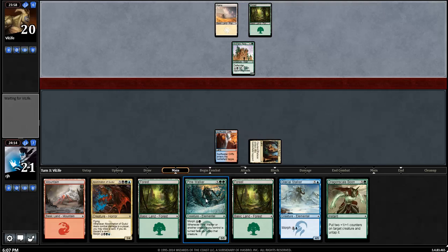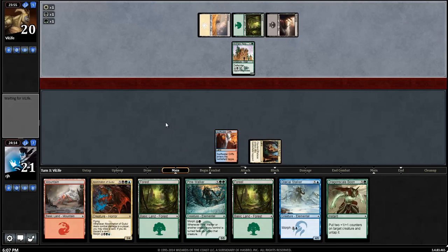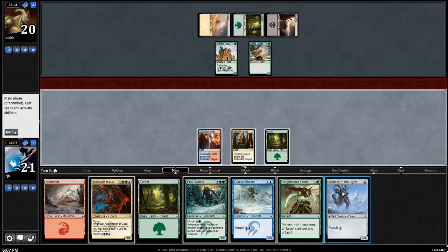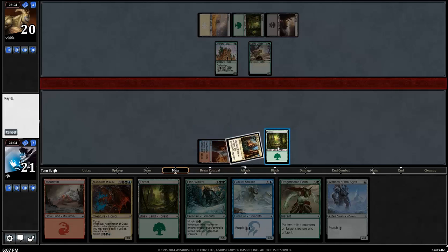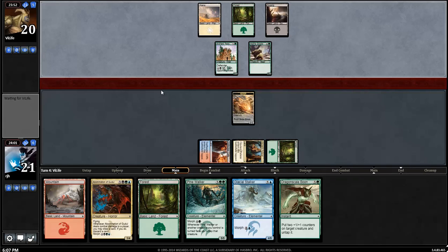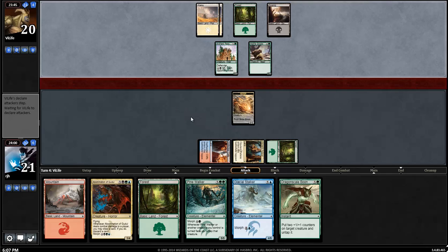Pine Walker I'm going to probably save for turn 5, just hard cast. That's what my opponent has - Alpine Grizzly. We're going to rock the Glacial Stalker out. Actually, we're going to rock the Witness of Ages out and try to offer a trade there. I'd be more than happy to do that - just put the weakest morph available onto the table. My opponent might want to trade.